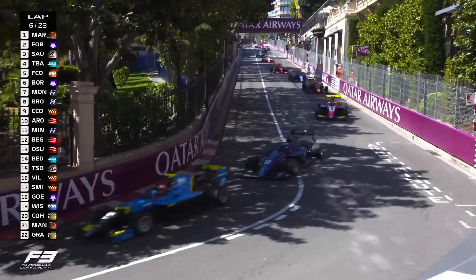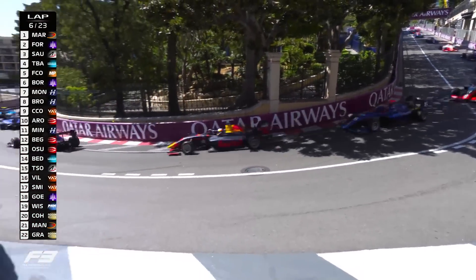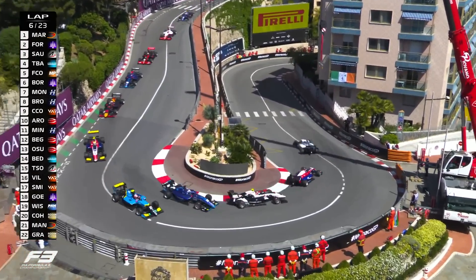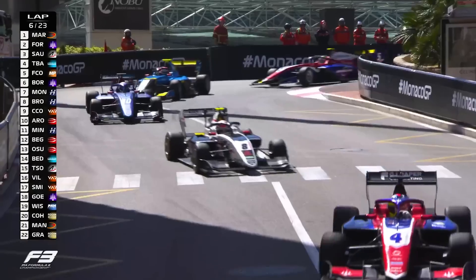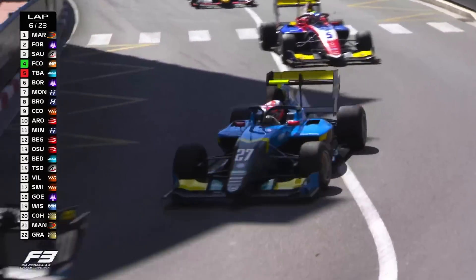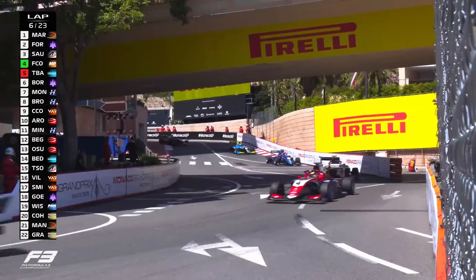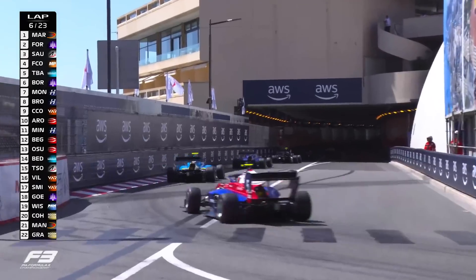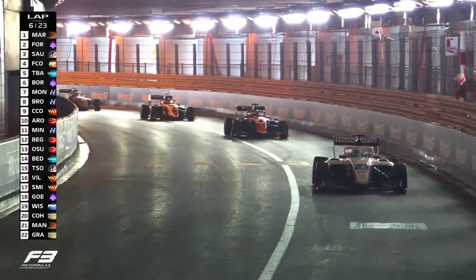You see Colopinto having a little look down the inside at Taylor Barnard — he's going down the inside. Great move! Taylor Barnard loses a position to Franco Colopinto. He thought about it going into Mirabeau and made the move work through the hairpin. Nicely done — Barnard giving him the space as well.